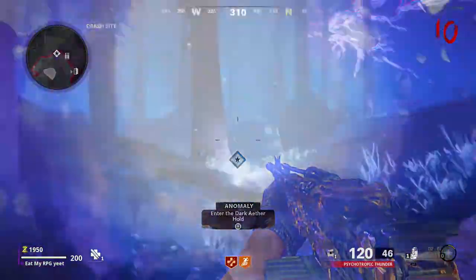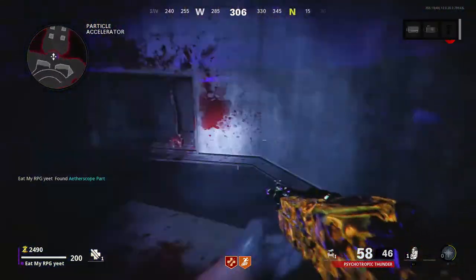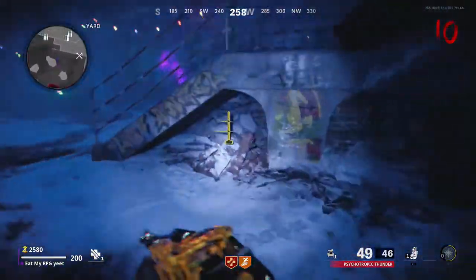A portal will spawn in — go through the portal and find the Aether Scope parts. I'm showing you the three locations right now. Only one will spawn at once, so don't worry if one doesn't spawn — pick one up, go find the other.